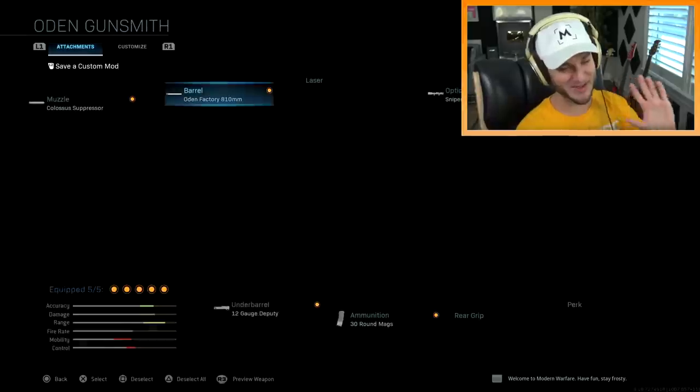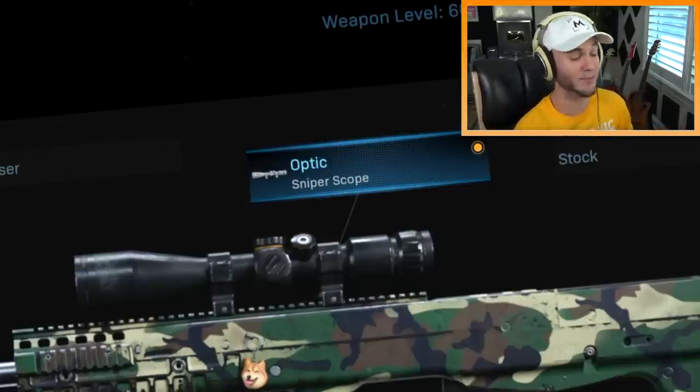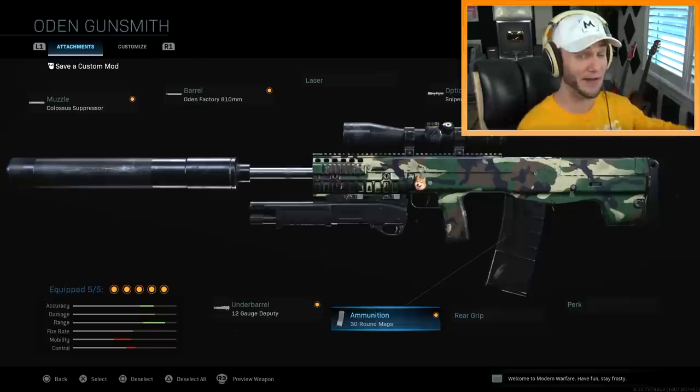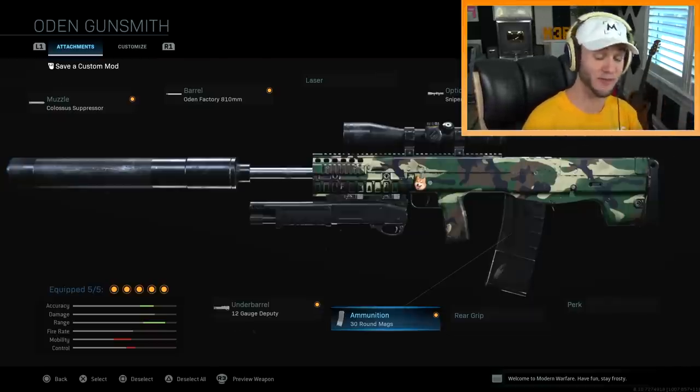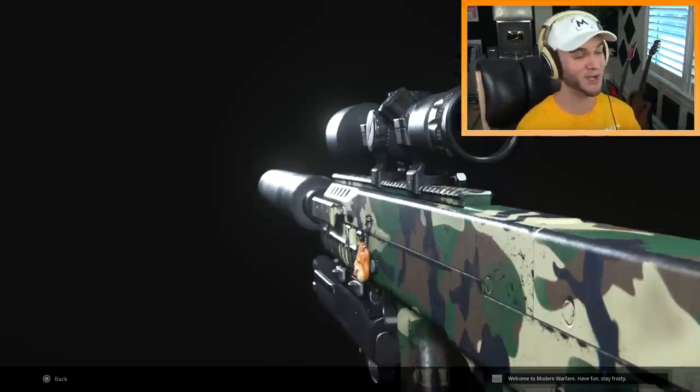Next up is the Odin factory 810 millimeter barrel — this is the longest barrel you can put on the Odin, it just makes it even bigger. Obviously got to put the sniper scope on it because you're gonna be moving very slowly, so you might as well snipe. But just in case you find yourself in close quarters, use the 12 gauge under-barrel shotgun attachment. And finally, I decided to put on a 30 round mag just so I could shoot more. So yeah, that's pretty much the Odin XD.